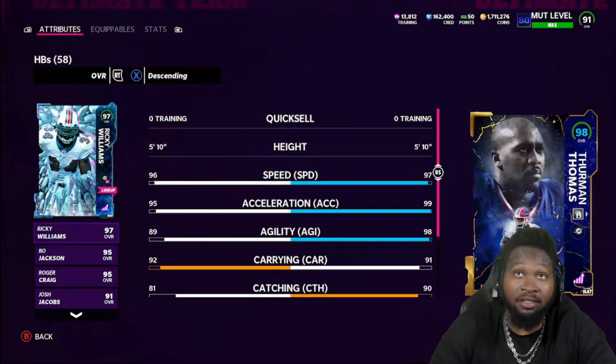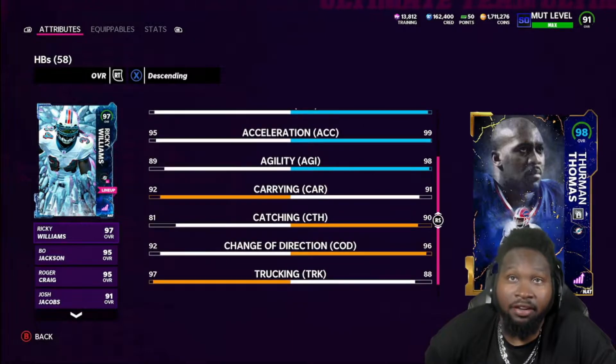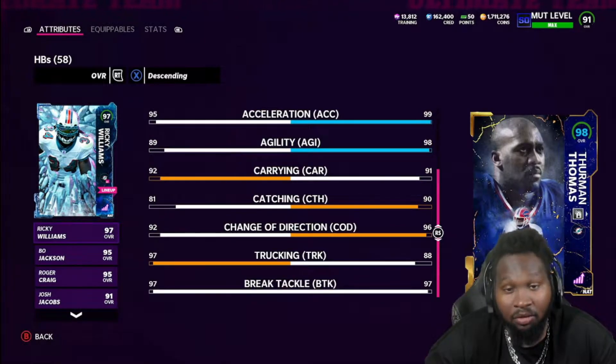Thurman Thomas's stats: he's 5'10", comes in at 97 speed, 99 acceleration, 98 agility, 91 carrying, 90 catching, 96 change of direction, 88 truck, and a 97 brake tackle.